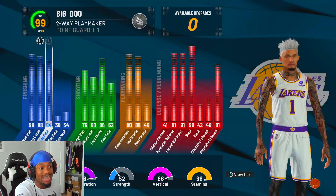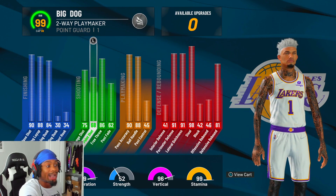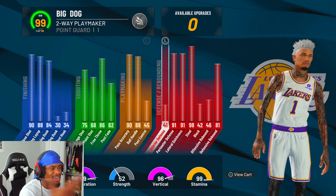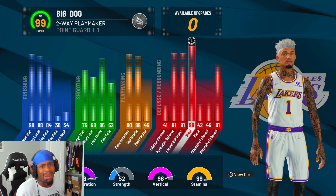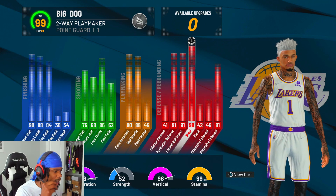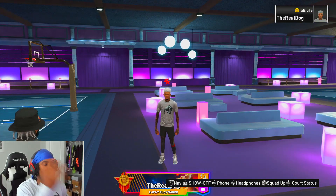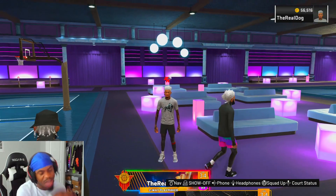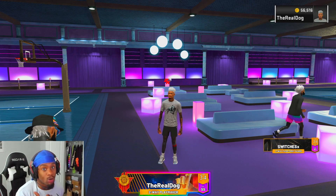Y'all already know the stats on the two-way playmaker — this is 99 overall. I got contact dunks, I can shoot, I got 88 dribbling, and look at my defense. I'm almost a 99 still, I'm dang near a lockdown — I'm a lockdown, a dribbling lockdown. 99 speed, 99 acceleration. Hands down one of the best ISO builds in the game — facts, everybody knows that. Let me get a random real quick and we gonna go play these two's and these threes and see how we do.